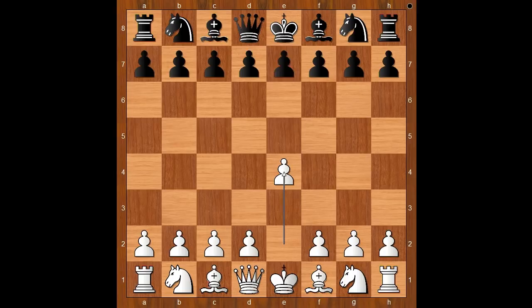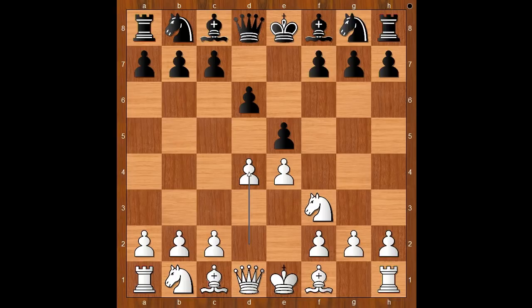Ossip Bernstein started with e4. Savily Tartakova played e5. Knight to f3. d6 — the Philidor defense. d4 — this is the standard move even in the 21st century. Knight to f6, attacking the pawn on e4. d takes on e5. Knight takes on e4.